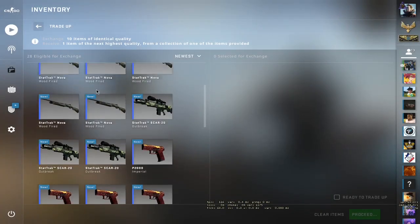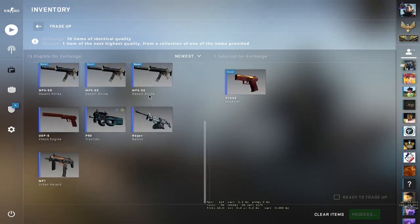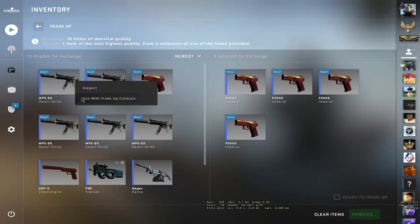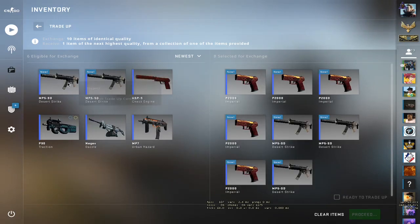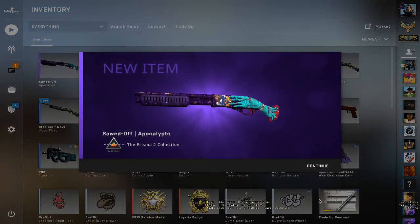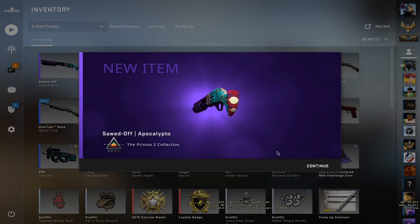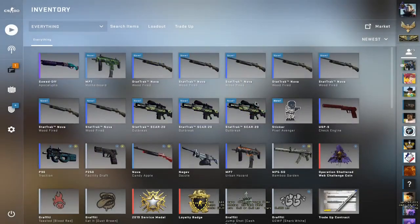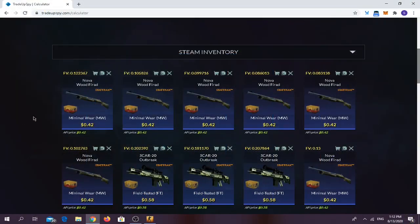Let's place in the inputs — here are the Imperials. Come on, god bless us with a Power Loader. We lost money again.